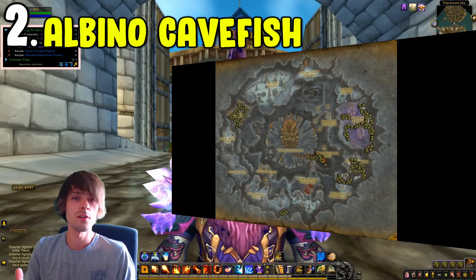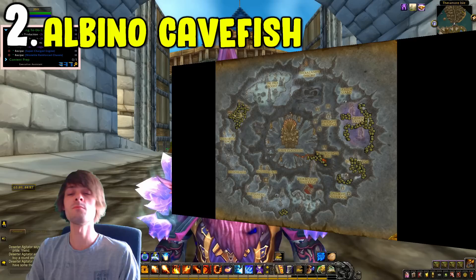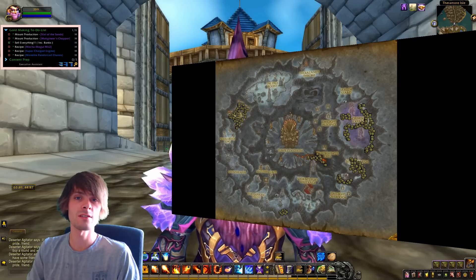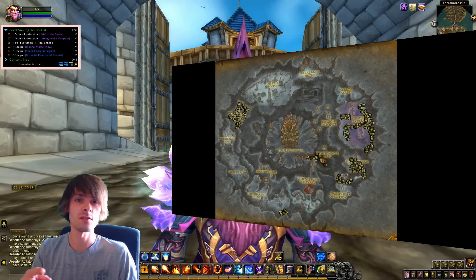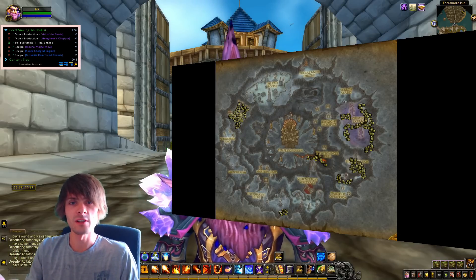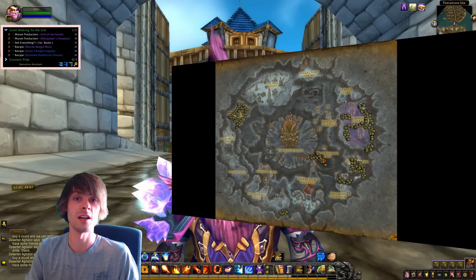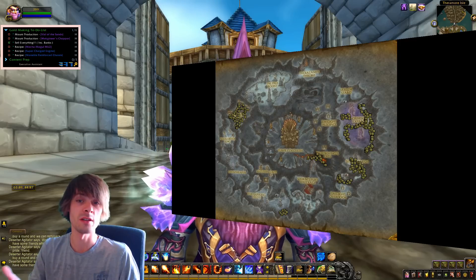One thing to note about albino cave fish is they can be turned into deep stone oil using Cataclysm alchemy. After your farming session, if it's more profitable, you can craft those into deep stone oil — you have a chance of creating one or two potions from one fish. Right now it's actually quite profitable to turn them into oils, as not many people want to spend time farming albino cave fish since you only need eight to make the Vial of the Sands mount.